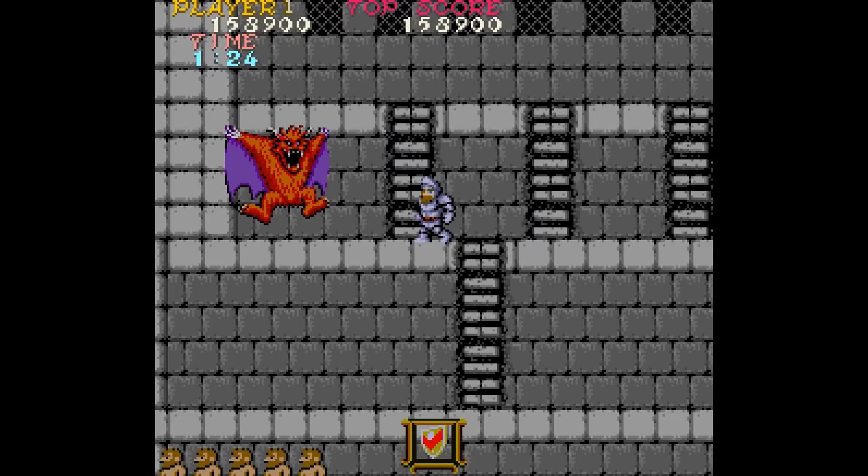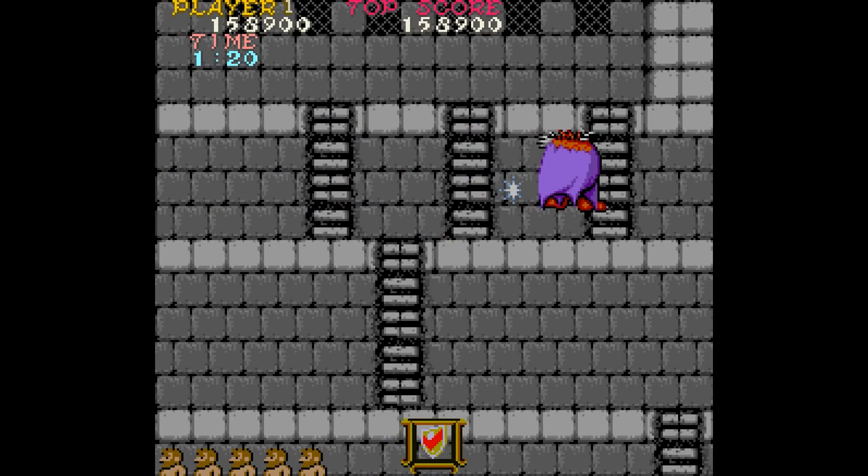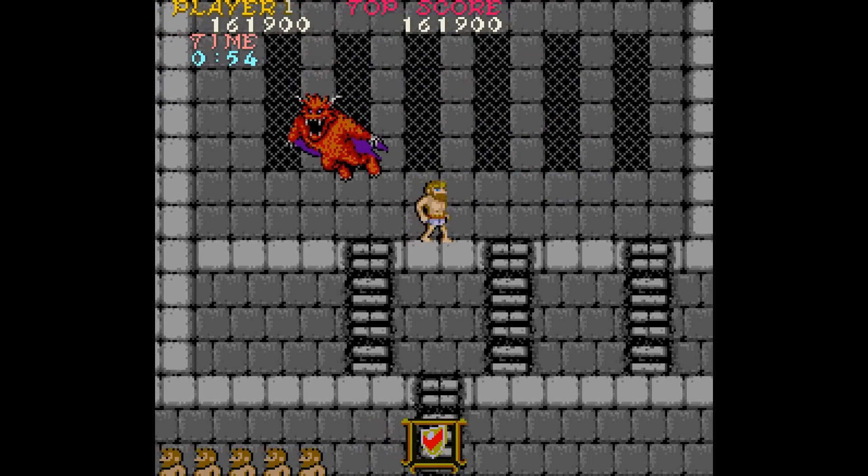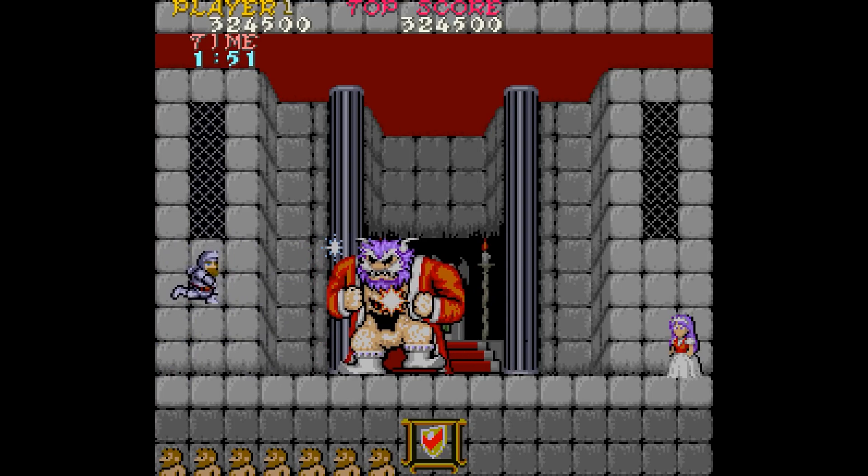The shield is great for blocking projectiles, but the drawback is the short range of the weapon. It can be tough battling bosses and enemies that are farther away, but you do need the shield at Stage 6 to get to the final boss. Otherwise, if you beat the stage without it, you go back to Stage 5. It's not ideal against the Satans, but you can make short work of the final boss with the shield.